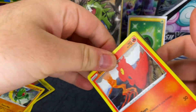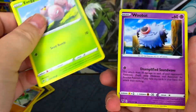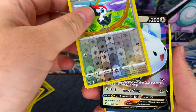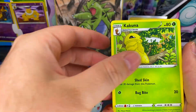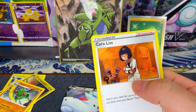First let's just see if we can get anything. Starting off with a Togekiss V - we'll take that. Kakuna, Kirlia - there's the code card.